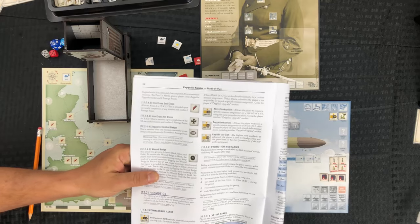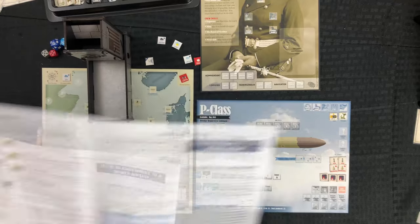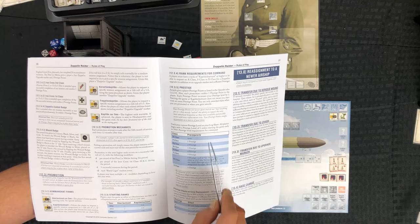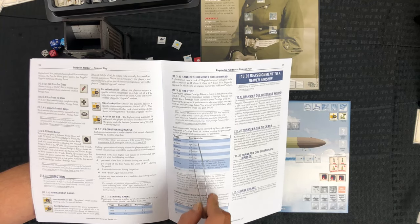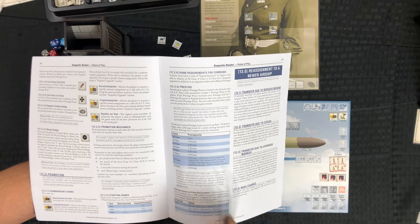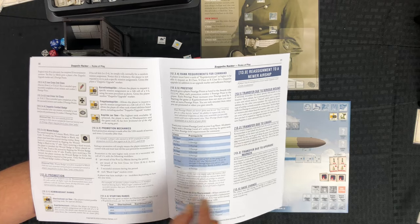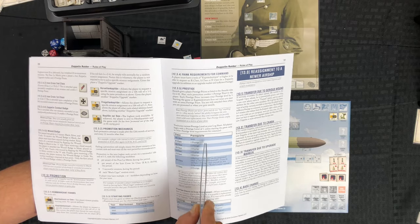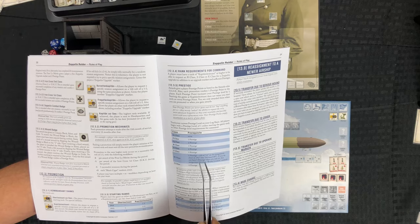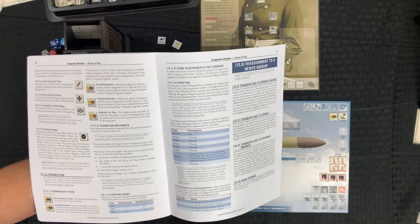You can also earn medals and promotions for your commandant depending on how well you've done over your missions. There's a nice chart in the rulebook showing the prestige points required to move up into different zeppelin classes. You start with prestige one in the P class, need five prestige to move into the V or W class, or six prestige for the X class - the top-level zeppelin available. When new zeppelin classes become available you can spend an upgrade point counter to get a better zeppelin than you started with.